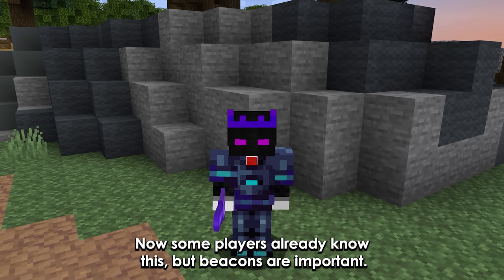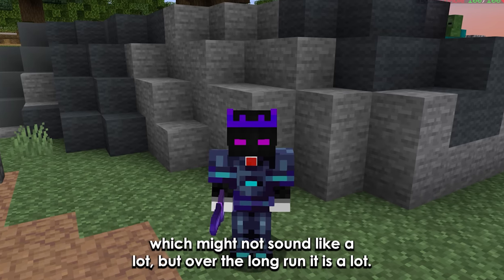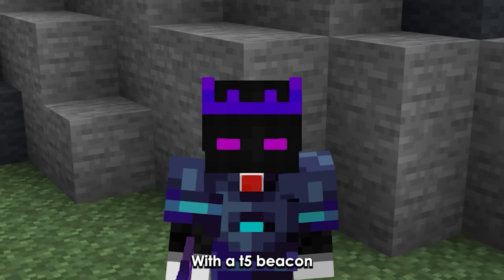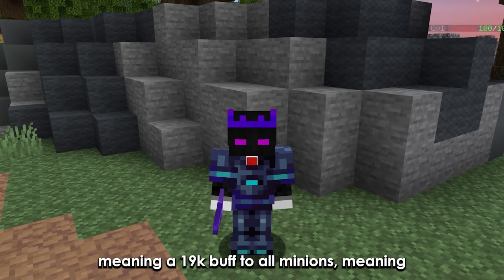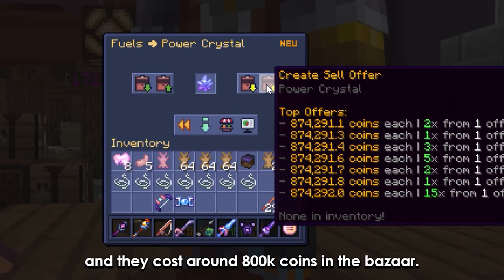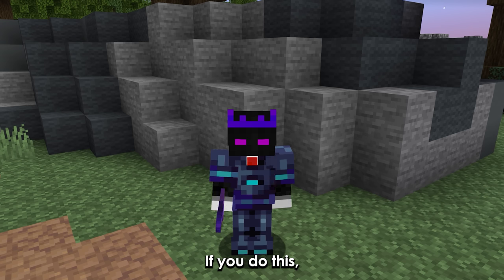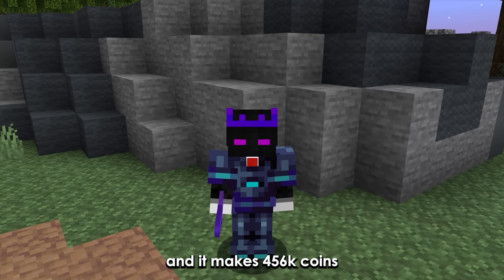Now some players already know this, but beacons are important. A Tier 5 beacon will buff your minion speed by 10%, which might not sound like a lot, but over the long run, it is. Let's say you use T7 Red Sand minions making around 213k per day and have 26 minion slots — with a Tier 5 beacon, you should be able to make 232k coins per day, meaning a 19k buff to all minions, meaning you'd be making 456k per day. Now you need Power Crystals to fuel your beacons, and they cost around 800k coins in the bazaar — so don't buy them from the bazaar. Get some Starfall and convert it to a Power Crystal using the forge. If you do this, you can get one Power Crystal for just 673k coins, and it makes 456k coins per day.